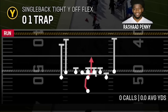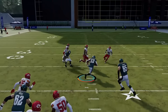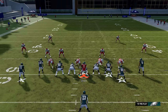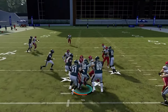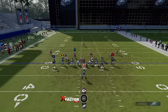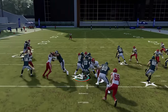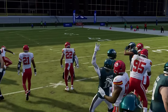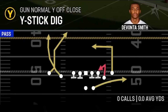Next up is the 01 trap — a good inside run, especially against spread defenses. We have a dominant defensive tackle here and the 01 trap just puts him in a bad position. You can flip this with the right stick to change it up, but I don't find it necessary. If they pack the box too much or the gaps are too tight, it won't work out. Next up we have the Y stick dig.